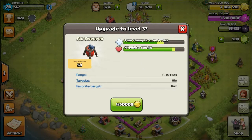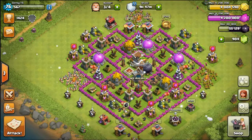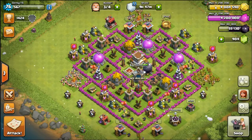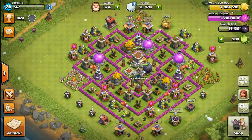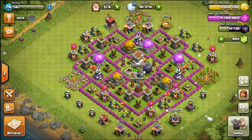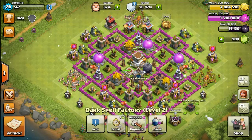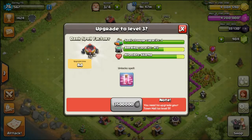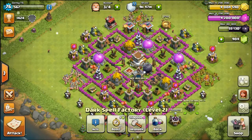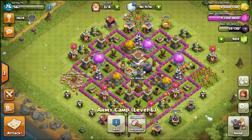I was thinking about upgrading that again, or I was thinking about doing cannon since all of my mortars are now maxed. And I have a lot of gold left and I have two open builders. So we're actually going to do that real fast — just upgrade that. And then another thing that we upgraded was our dark spell factory. So yeah, there is all of that.